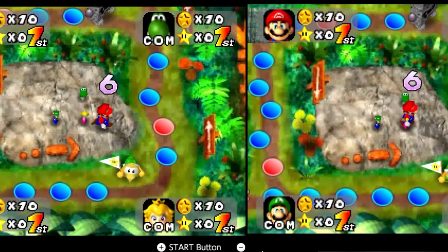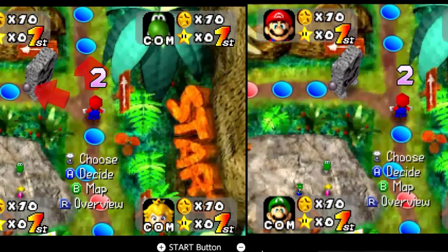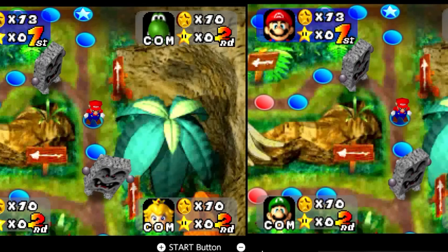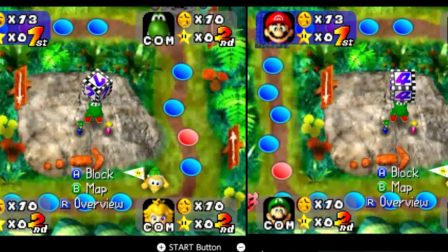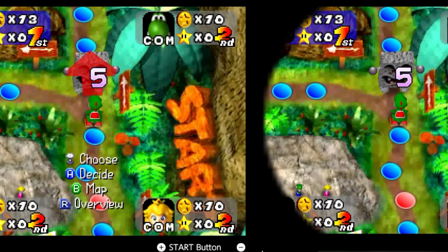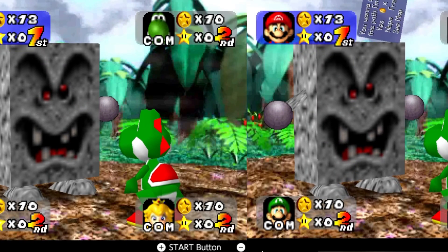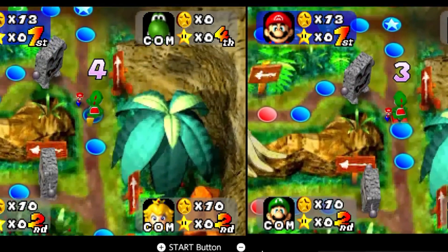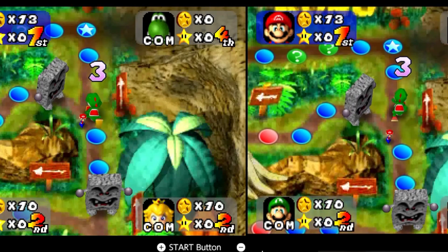Now let's look at these two videos side by side. The video on the left is what I recorded first and the video on the right is what I recorded after I reloaded the save state. As you can see, all of Mario and Yoshi's rolls are the same. The reason I think it's fixed is because the chances of me rolling the same four numbers on two separate occasions is 1 out of 10,000.